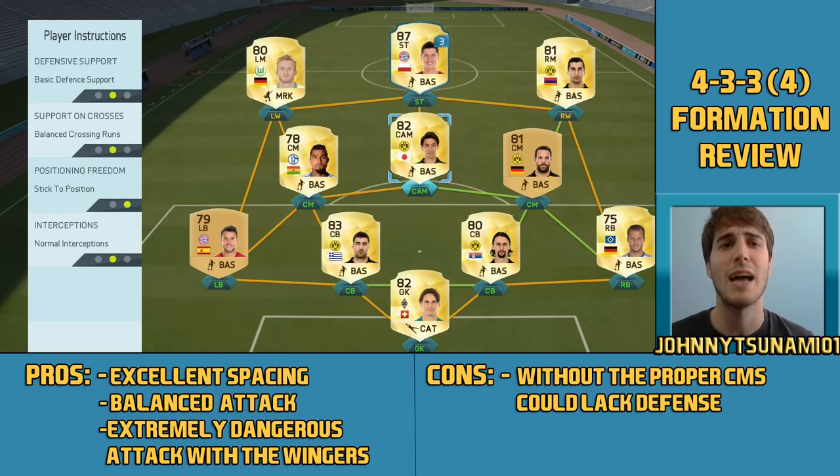Then your center attacking mid — I don't like to use any instructions for him, I like to leave him how he is. I do want him to have good dribbling, good shooting stats, good pace, a good all-around player with great dribbling stats so you can really run the ball around him. He can be a facilitator for your team and really get those passes into the right players.